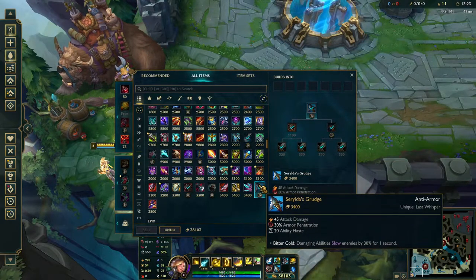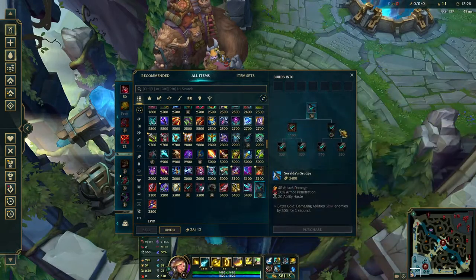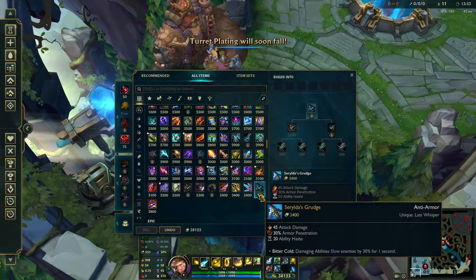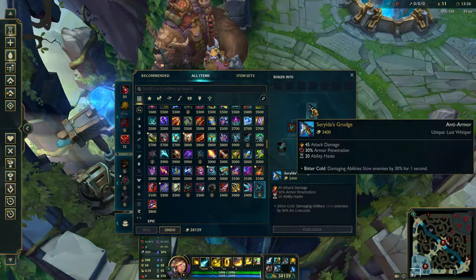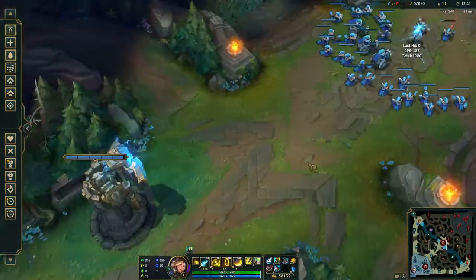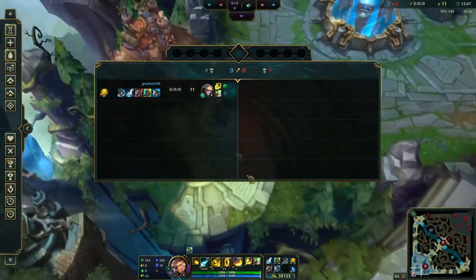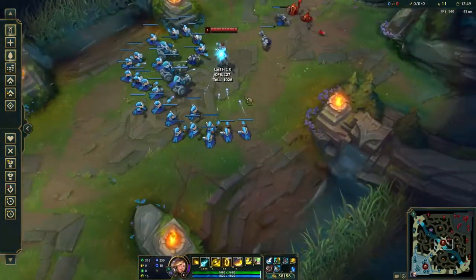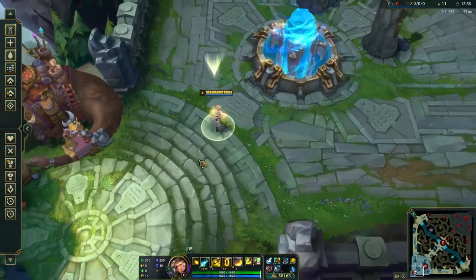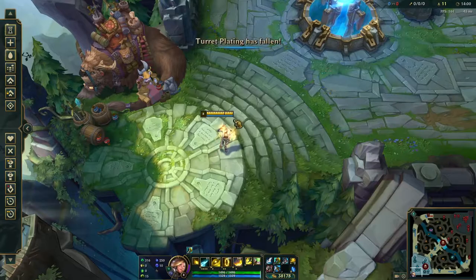I like Serylda's Grudge because it is one of the better armor pen items — it has ability haste and it applies a slow, which helps with kiting. Since they removed Iceborne, Serylda's gives you that kiting potential where your Q will apply a slow, letting you hit multiple Q's, get distance with E, and get out of sticky situations.